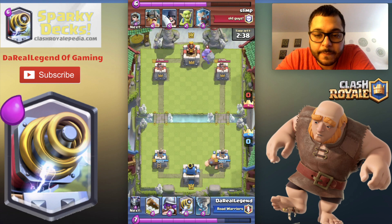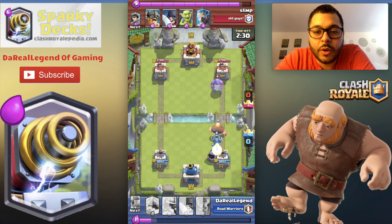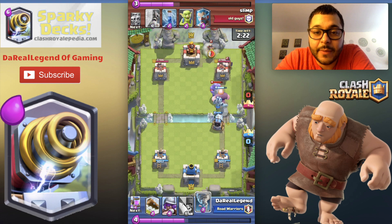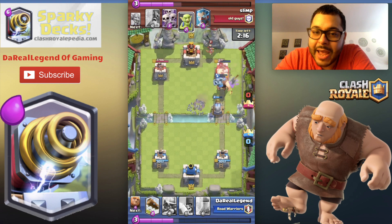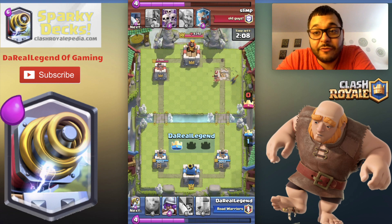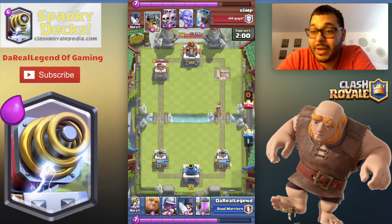So we're going with a fresh new video here. Start to push up with the Giant again. He's throwing down a Bowler and a Mega Minion to take out anything that gets dropped. There's an Executioner coming, so we've got to be careful. Tornado that up, Sparky it up — bang. If the Goblins take out Sparky, we'll Log it and take out the tower. The elixir cost was an excellent trade-off — we got rid of an Executioner and a Bowler with one hit from Sparky.